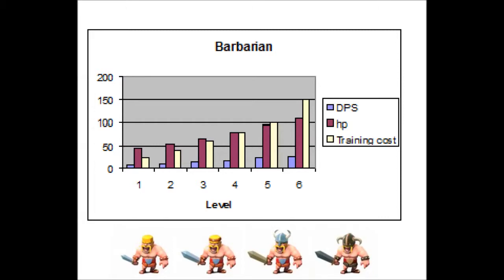This chart shows the Barbarian's damage, hit points, and training costs as he progresses from levels 1 through 6. As you can see, his damage is much lower than his hit points, which shows that he's a tanking unit more than a damage dealing unit. However, his damage is on par with that of the Archers, and his damage shouldn't be ignored in large numbers — he can add up quite quickly.